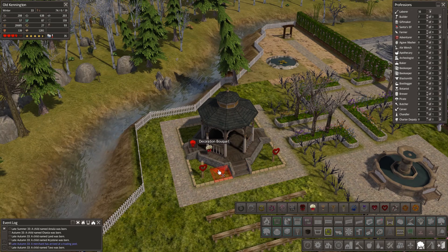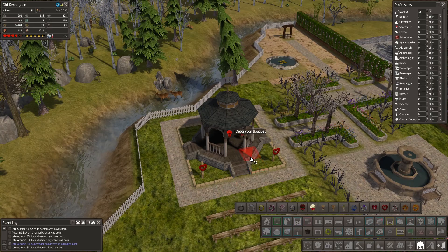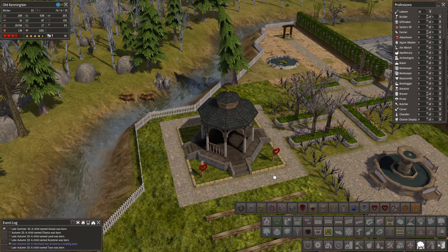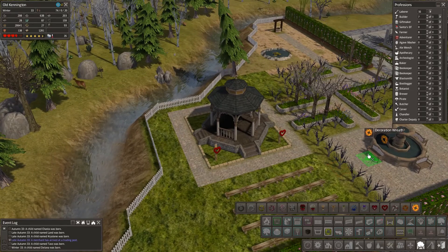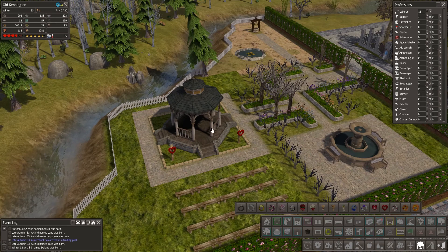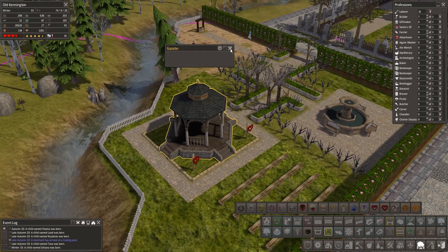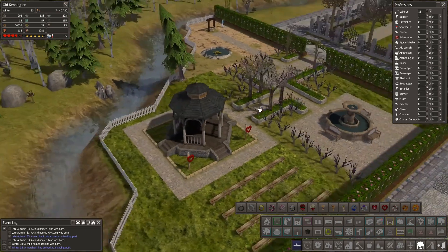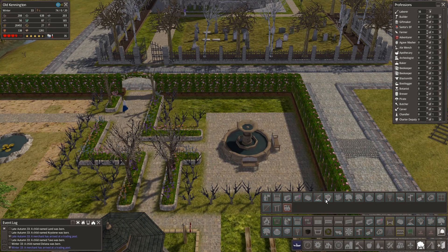It's not going to let me place it there — of course it isn't, because that would be too perfect. Well, that's cool anyway — just having those there is something different. It's a shame we can't place them actually on the gazebo; that is slightly unfortunate. What else do we have? Let's have a look at ghost objects.